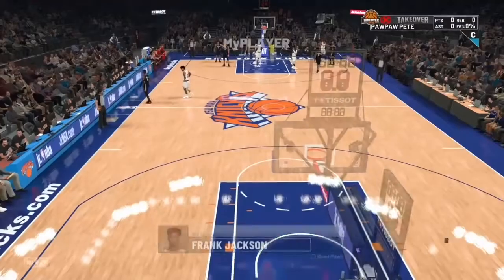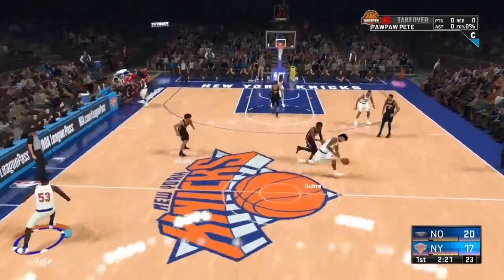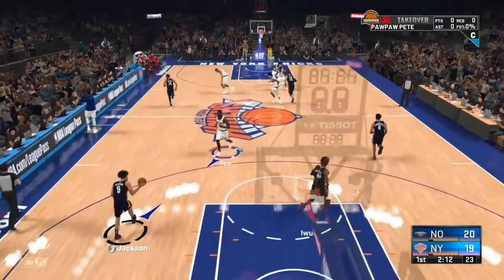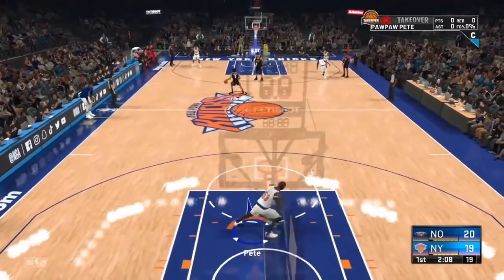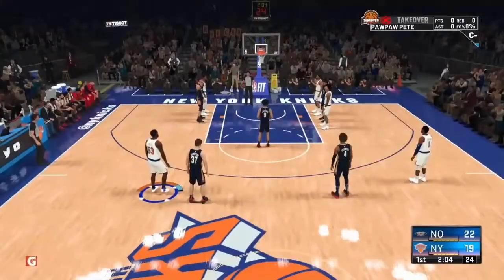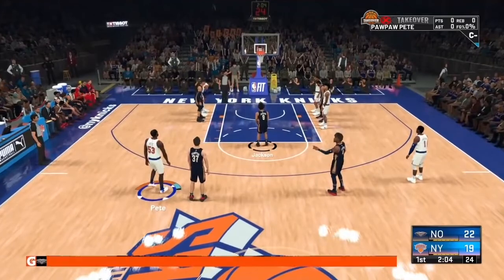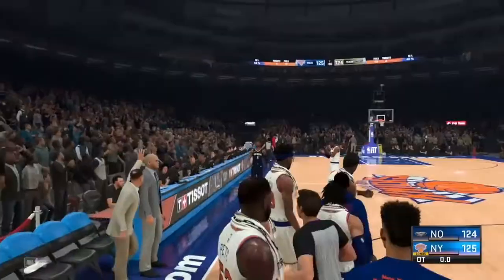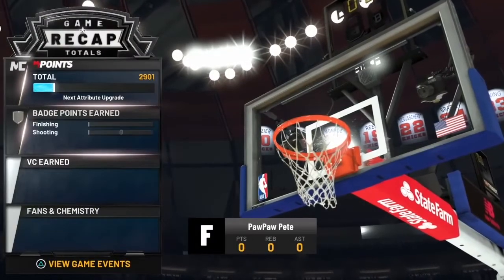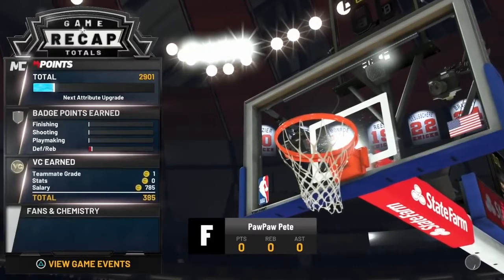We're in the Pelicans game and we just checked in. All you want to do is play bad — this is the same for every console. Run away from your man, get a lot of turnovers. The goal is to get cold. If your MyPlayer never gets cold while selling the game, you're not doing the glitch right. On defense just run away so it attacks your teammate grade. Aim for an F teammate grade but don't foul out.